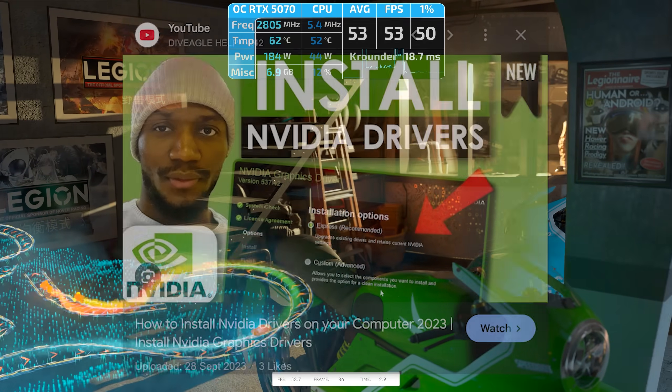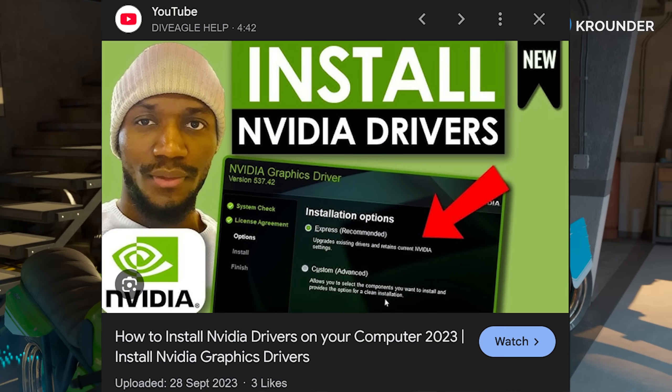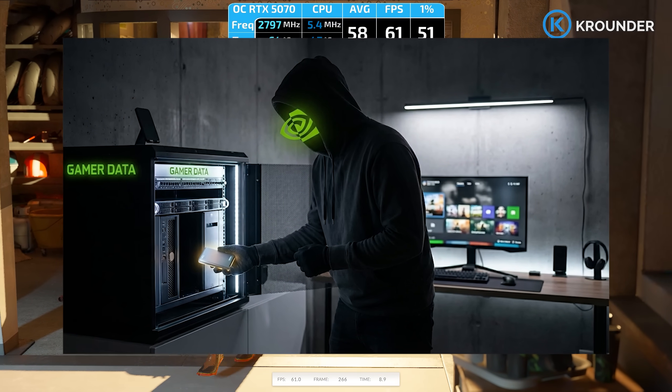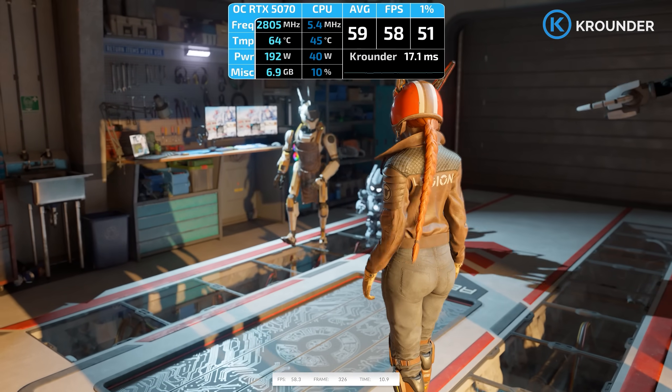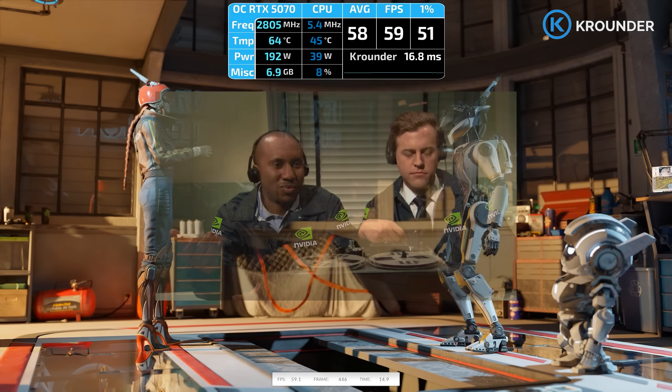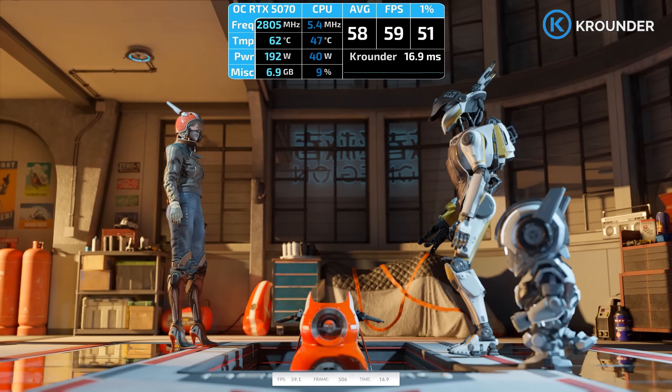If you're installing NVIDIA drivers by clicking Express Installation, you're basically giving NVIDIA permission to turn your gaming PC into a data farm. I'm talking 800 megabytes of bloatware that does nothing except watch what you're doing and slow down your system. The official installer isn't there to help you — it's there to help NVIDIA.